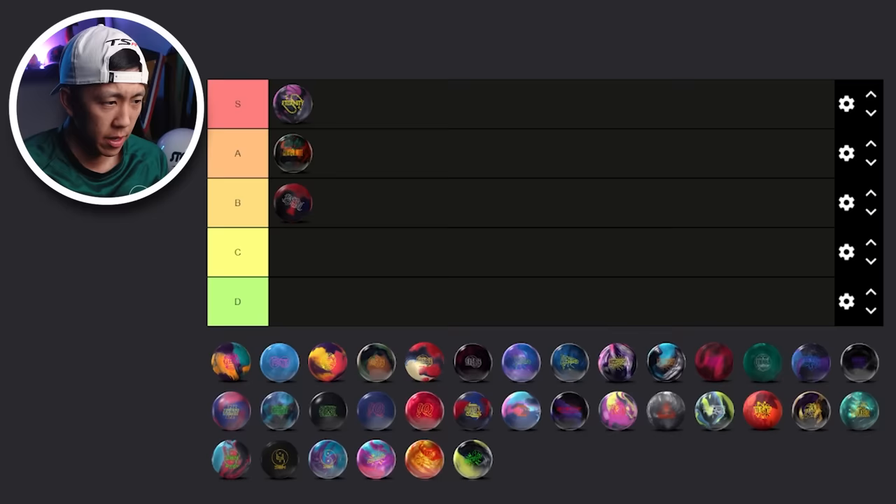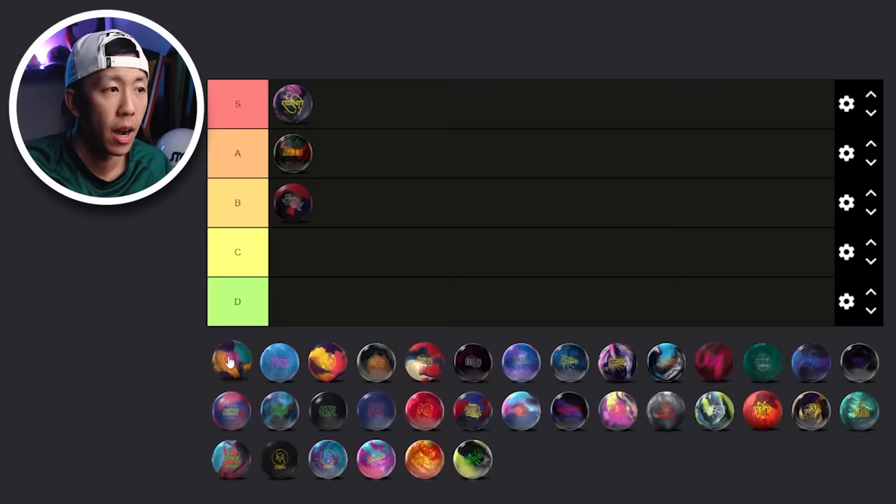Next, we have the Exotic Gem — a ball that I have thrown in league. This one is also a very strong pearl ball, even a step higher than Eternity. I bowled really good with it in league. I think I shot over 1,000 for four games and averaged over 250. So that one's going in the S tier for me.